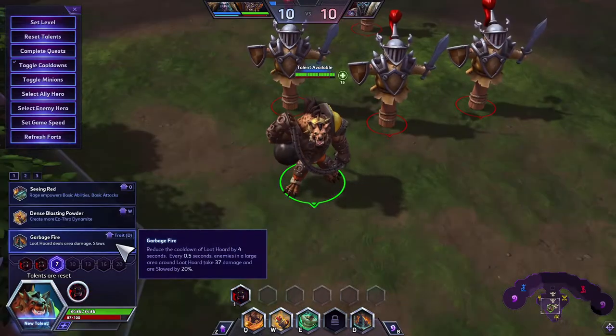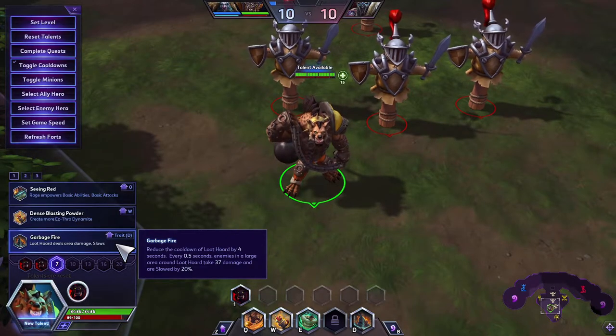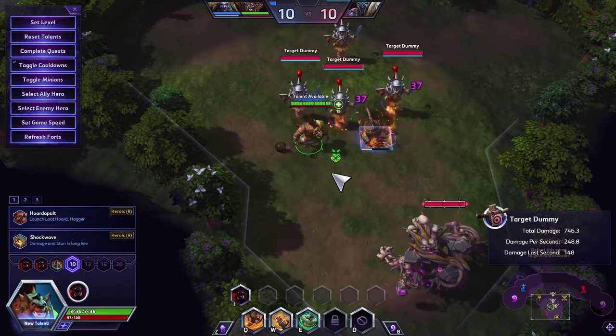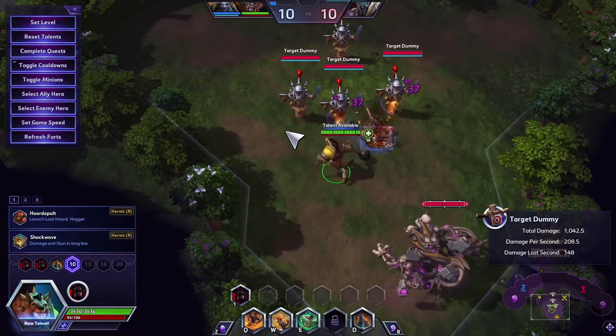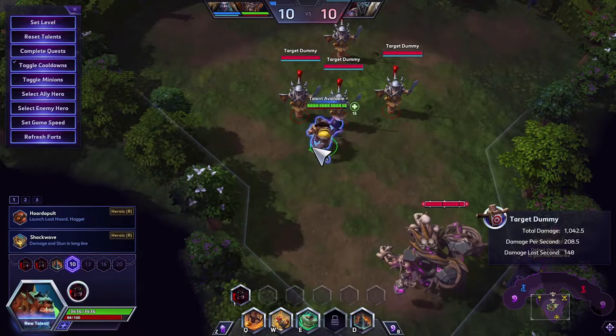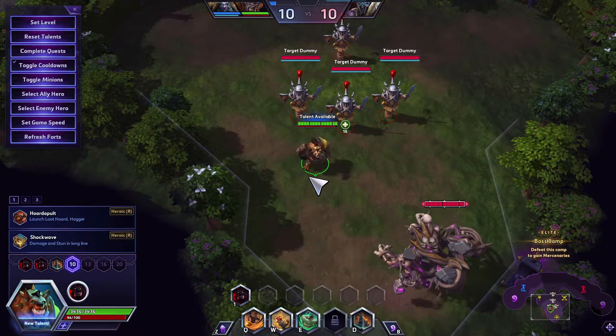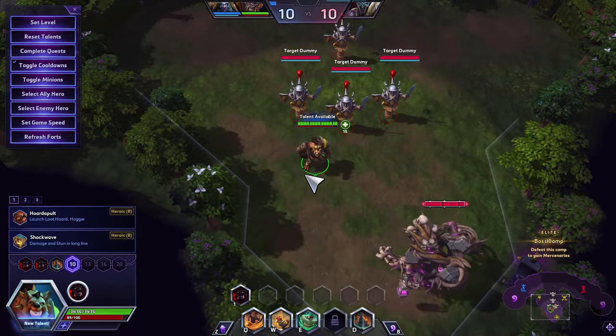Next is Garbage Fire: reduces the cooldown of Loot Horde by 4 seconds, and every 0.5 seconds enemies in a large area around the Loot Horde take 37 damage and are slowed by 20%. It hits both in its radius — great for team fights. Just throw it down and they may not have any choice but to back up.